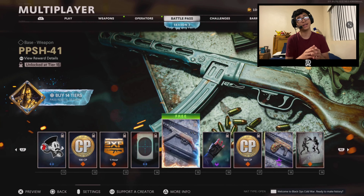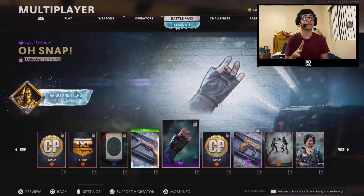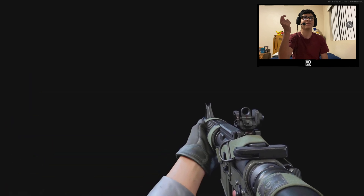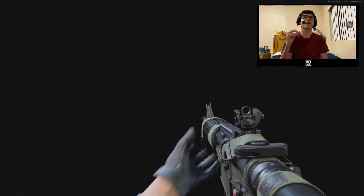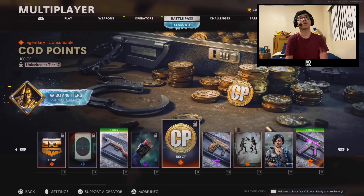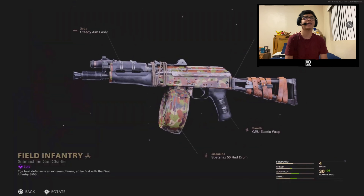If I'm not mistaken this gun actually holds 80 rounds. It's a submachine gun from World War 2's era, and this gun in every COD game it's in is absolutely crazy. We also got a new emote — I'm glad they're actually bringing these into the battle pass now. The gun is so still, it's not even moving. We got some more COD points at tier 17.